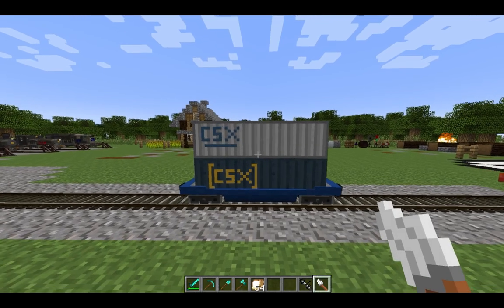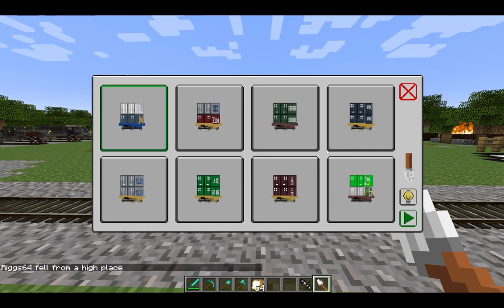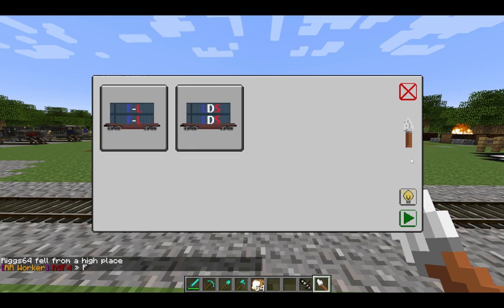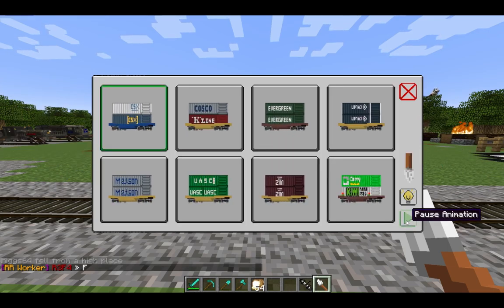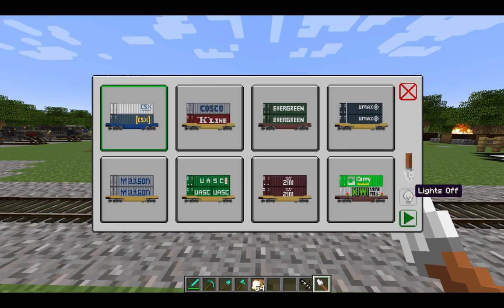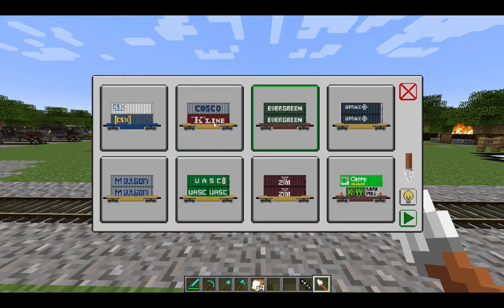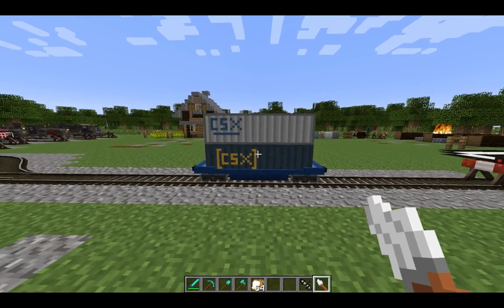By shift-right clicking on a piece of rolling stock, you can access the texture selection menu. Here, you can visually select between different color choices. The animation can be stopped and resumed using the pause/play button, and you can enable or disable shading using the lightbulb button. There's also a new option in the traincraft configuration file to disable this animation by default, which may be useful for some players with lower spec PCs.